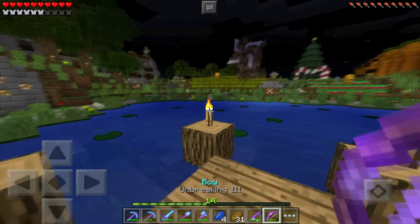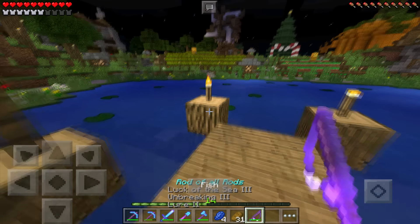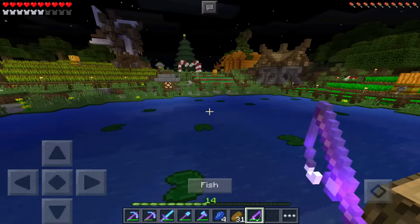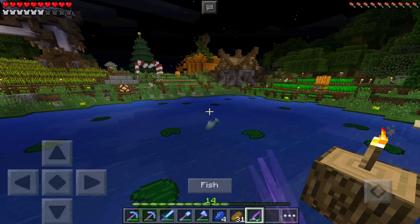Bazinga — what is this? An Unbreaking 3 bow! Okay, so it's getting a little bit more interesting now. Another thing I really want to enchant sooner or later is an infinity bow — I want to get a really good bow with Punch, Flame, Power, and Infinity. That would be crazy.